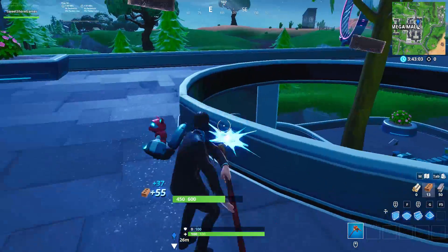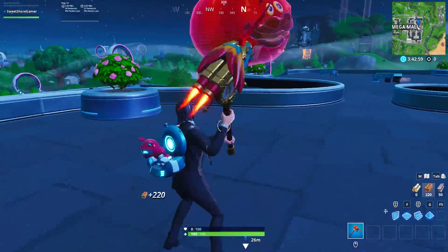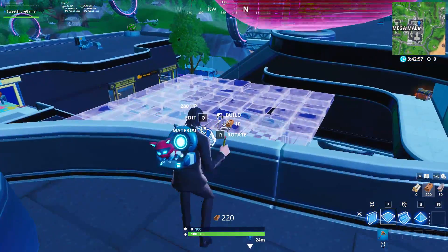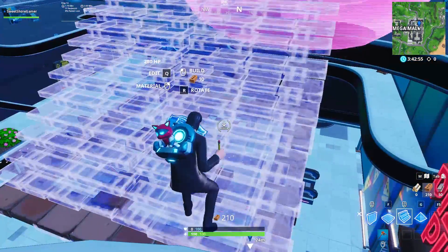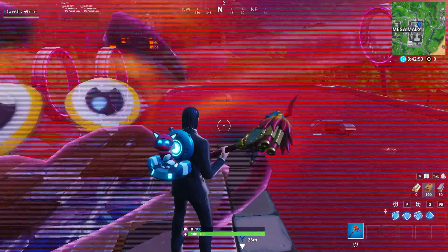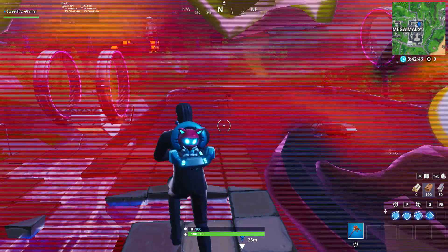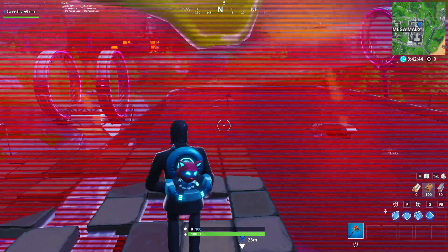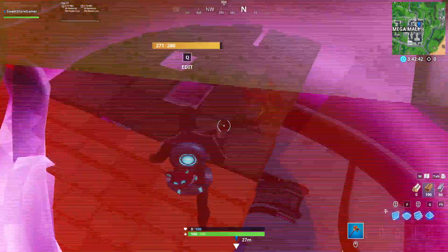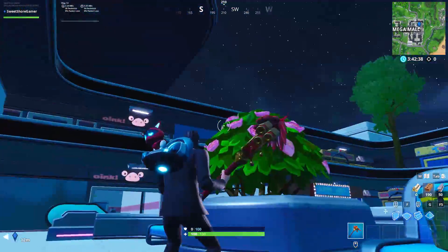First of all you want to land at the Mega Mall and collect yourselves a few resources, because you're going to need to build up to this point. There's no way you can actually land inside or land on top of this one, so what you want to do is build yourself a platform and some stairs and just build up inside it. As you can see on the screen right now, just simply dance inside it. There are going to be a lot of people trying to do this and a lot of people trying to kill you, so be careful of that.